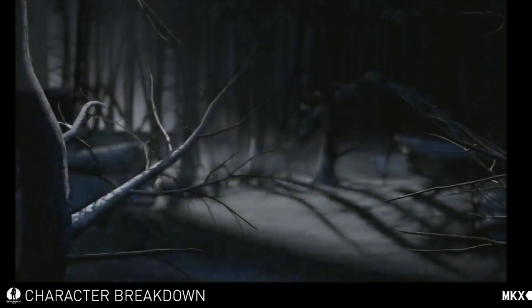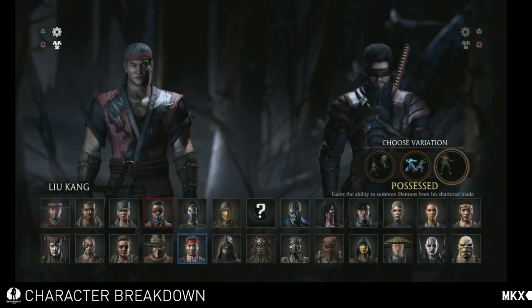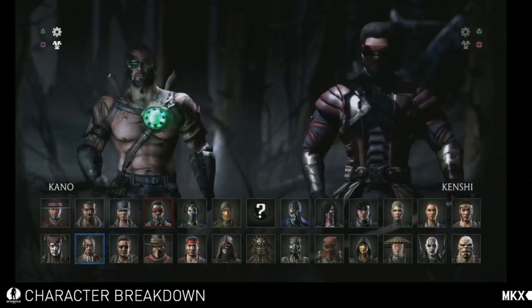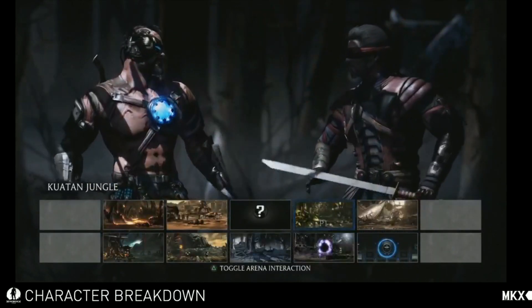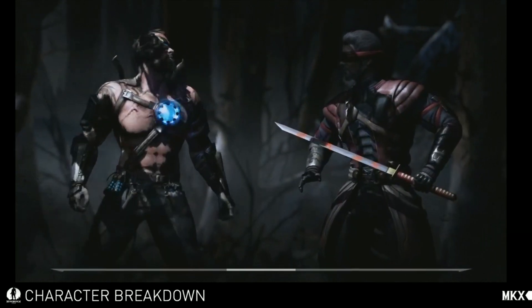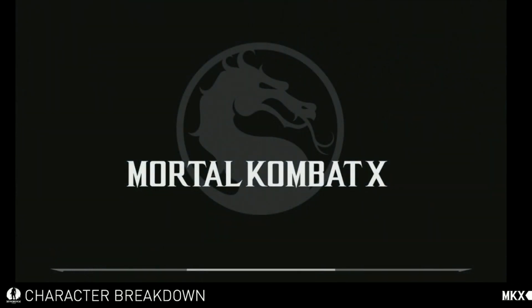The next one is going to be the Possessed variation. In this one, Kenshi's sword, Sento, has been broken. As a result, the spirits that have been trapped within the sword have been released and kind of possessed Kenshi. He doesn't have any attacks with the sword in this variation at all — all of his ranged attacks come through these demons that come out from him. As you can see, the sword on his back is actually cracked into pieces, showing the visual difference.